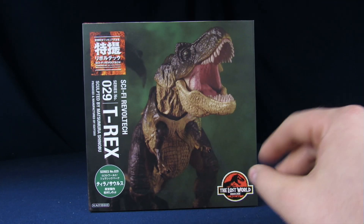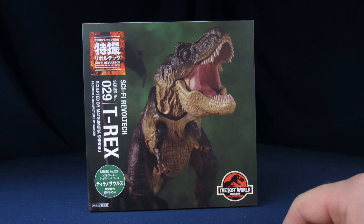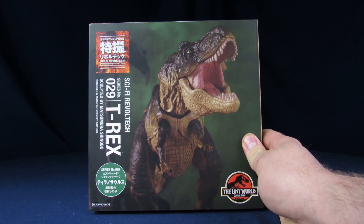So, without further ado, first: packaging. You get a nice shot of the figure inside the packaging on the front doing a pretty nice roar. It's the Lost World Jurassic Park T-Rex, number 29 in the Sci-Fi Revoltech series.